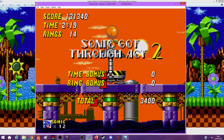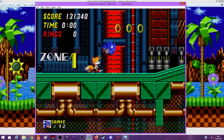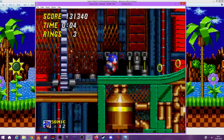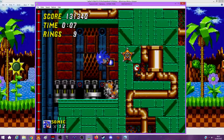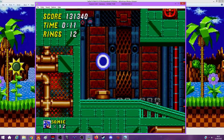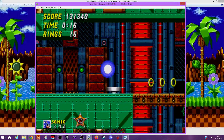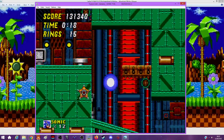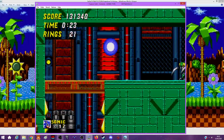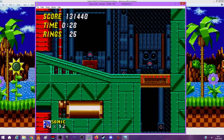Metropolis Zone Act 1 - the worst level in the game probably. It's the Scrap Brain of this game. You can hear how Scrap Brain in Sonic 1 just tries to kill Sonic at all costs - this is basically Scrap Brain in Sonic 2 style. I hate it. And unlike Sonic 1, every zone in this game has two acts, except this one has three. So that's no fun.